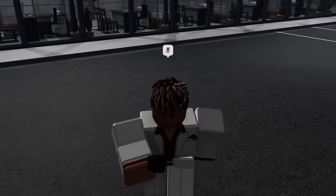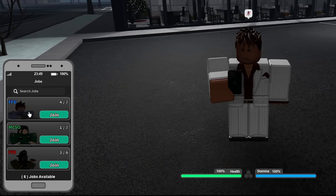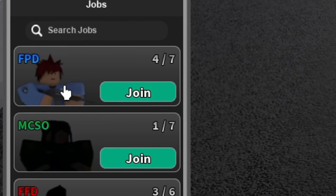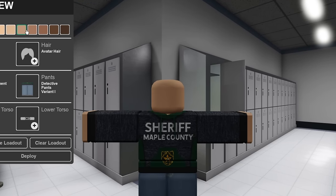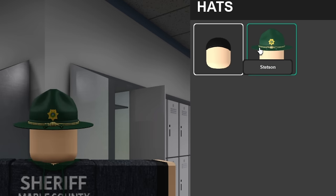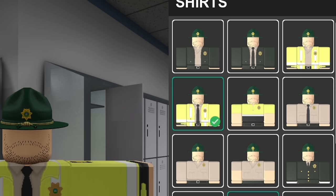Now when you load into Maple County, you simply press Y to open the phone, go down to the briefcase, and here you can choose team. Now there are two police teams — FPD and MCSO. MCSO being sheriff, and FPD being normal police. Once you have decided the team you want to join, you press join, enter your call sign, and press join. Now you're going to see a character customization screen. In here you can customize your character — change your skin tone, add a hat, change shirt, so if you want to have a high visibility jacket, you basically put it on.